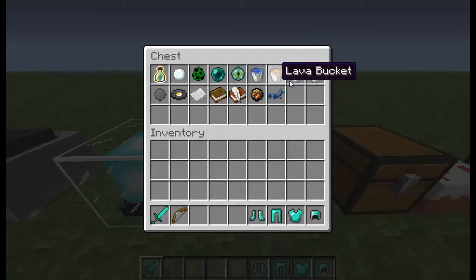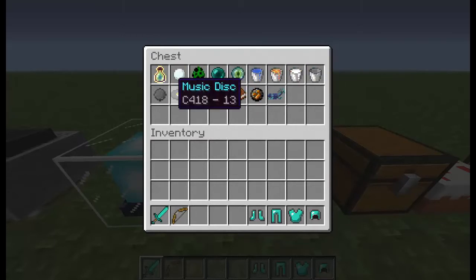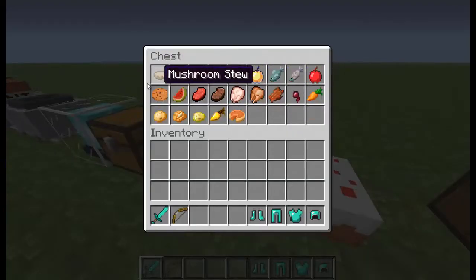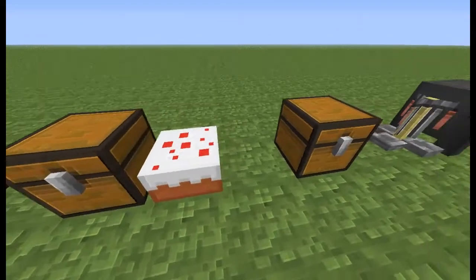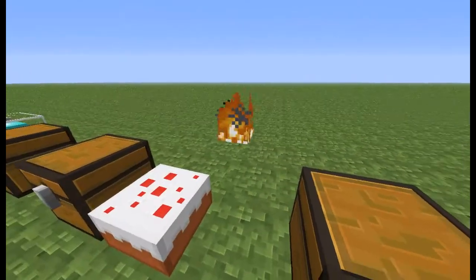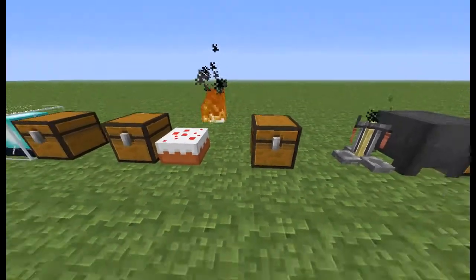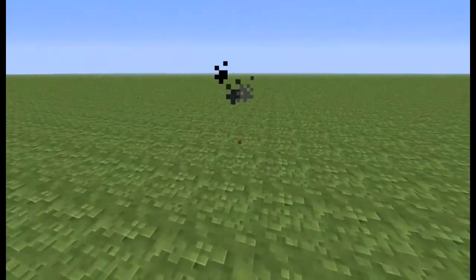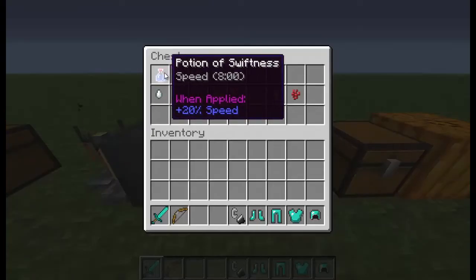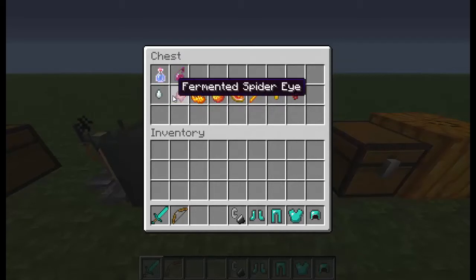So I'll give you a second to look at that stuff. And then here we have our food — we have a cake, all the food items. And then here are the tools. And then the fire — that's what the fire looks like. I don't want it to start a fire, so I'll put that out. Then the brewing stand, cauldron, what the standard potions look like, the splash potions, and all the brewing recipes.